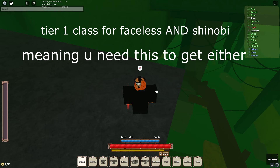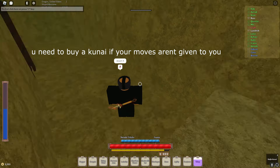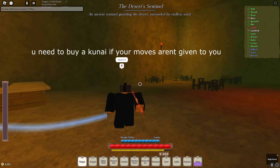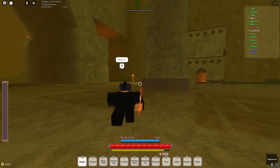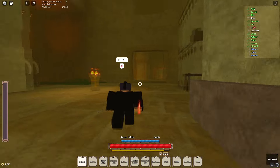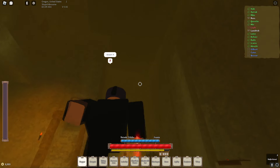First we're going to head over to Assassin — that's the superclass for Faceless and Shinobi. Head on over to Dun Desert Fort, run through that cloth, and the NPC will be up there in that corner.